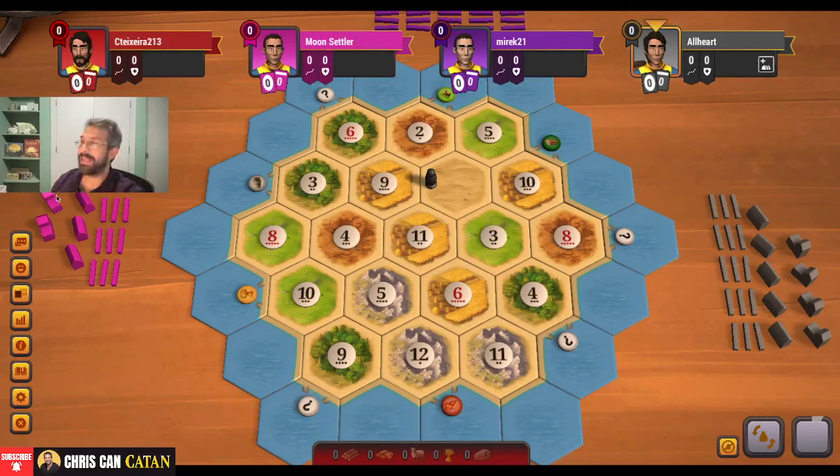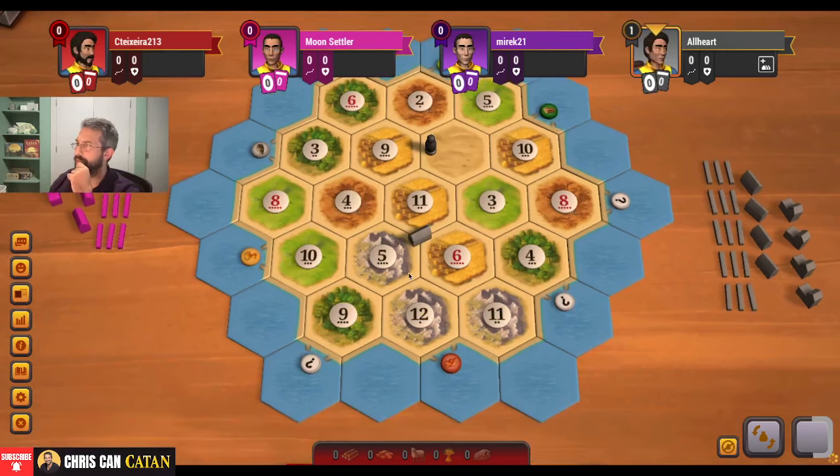Hey everyone, it's Chris Tixera. Let's play another game of Settlers of Catan on Catan Universe. We're in the second position. Let's take a look at this board. We've got an inner desert, which always makes this a little trickier. Not a lot of ore though - just 11, 12, 5. This is going to be a very key location. There is a decent amount of wheat, so I don't think we need to worry about that too much. Brick could also be a problem, but some juiciness right there.